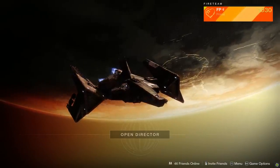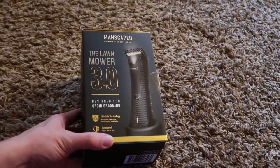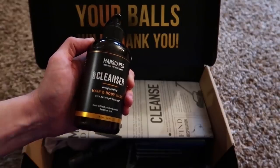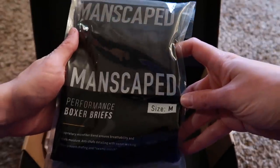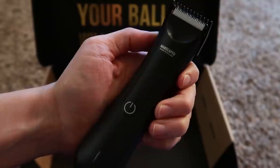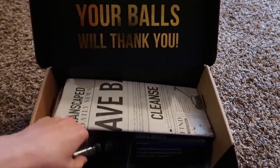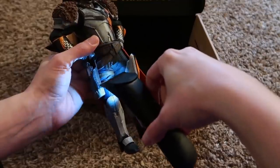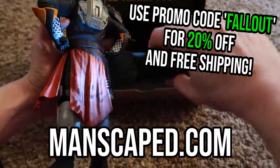But first, a shout out to the sponsor of today's video, Manscaped. Your swords in Destiny should be sharp, and so should your grooming equipment. You wouldn't bring a rusty blade to a boss fight, so why would you take a dull, weak blade to your own god-given heavy weapon? Hook yourself up with Manscaped and their Perfect Package 3.0 kit — USB chargeable, waterproof clippers, cologne, hair and body wash, and more. Get 20% off and free shipping with promo code FALLOUT at manscaped.com.